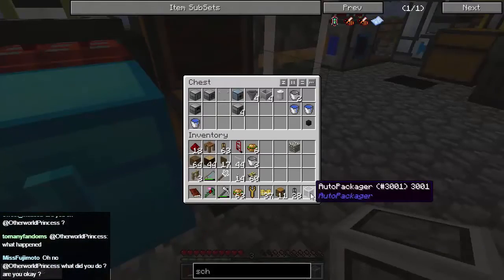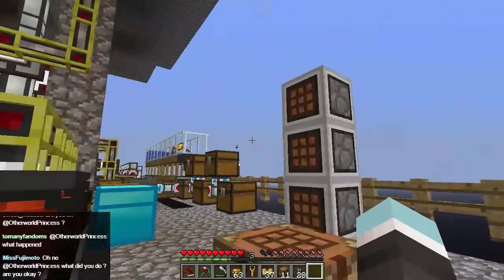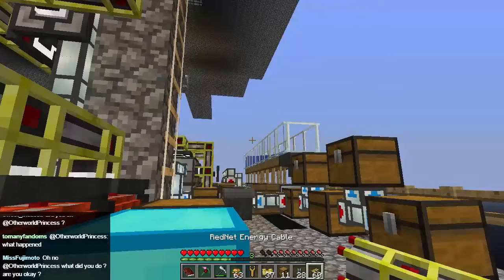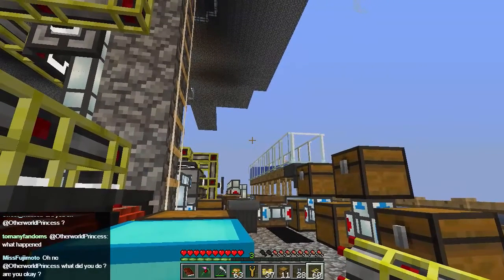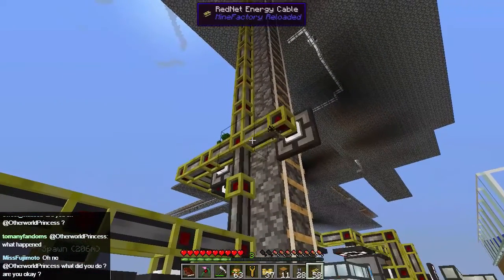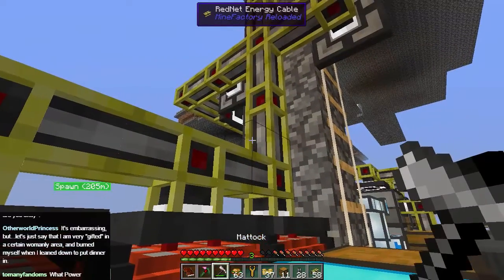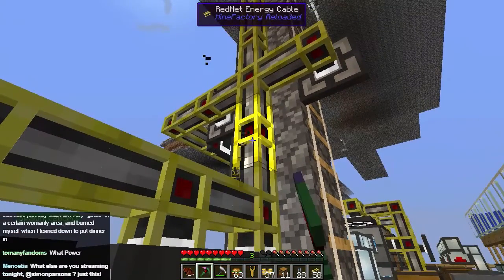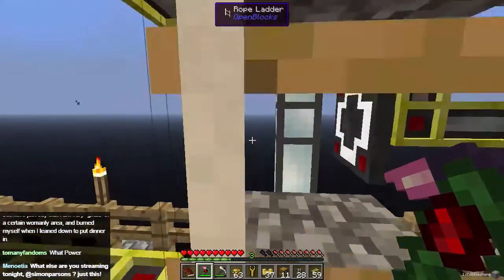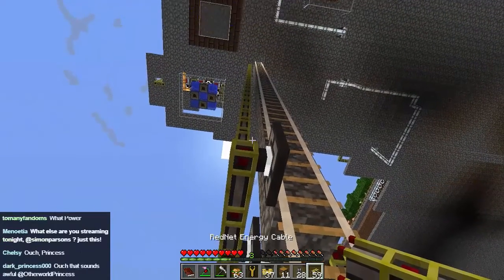We'll put that one back for a second. We need to go and get some electric power, which we shall do here. Nickel ore gravel. Schrödinger's block. If these guys start providing power there are explosions all over the place — awful, awful noises. And that's why they're my backup generators. That's why I built a nuclear reactor — I built a nuclear reactor to get away from the noise.